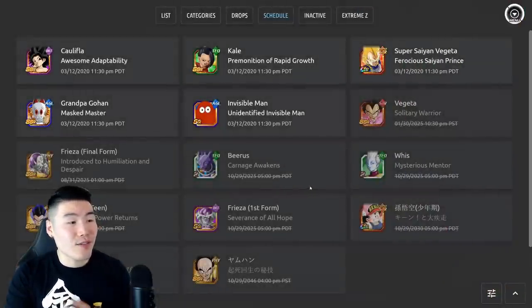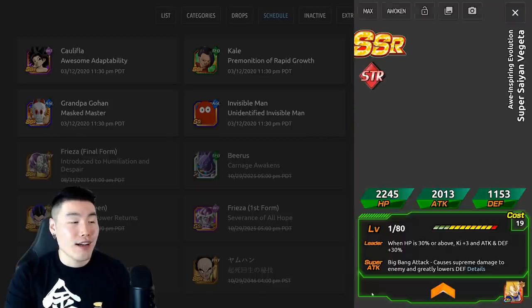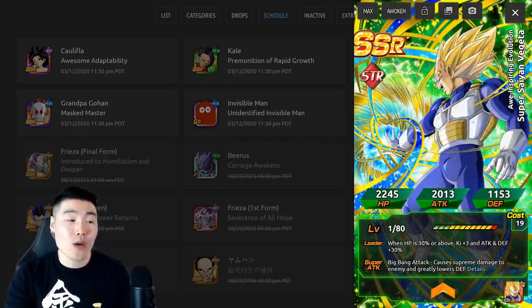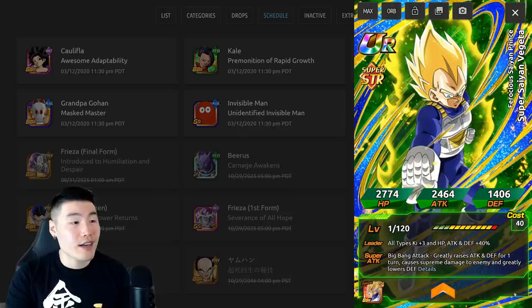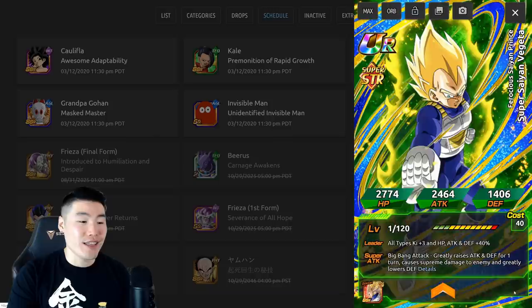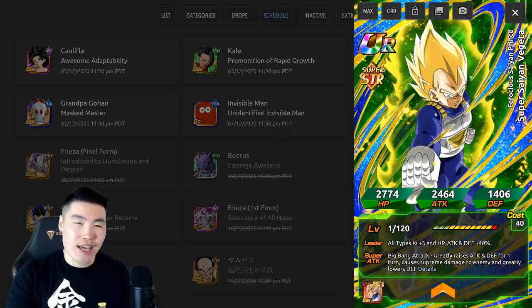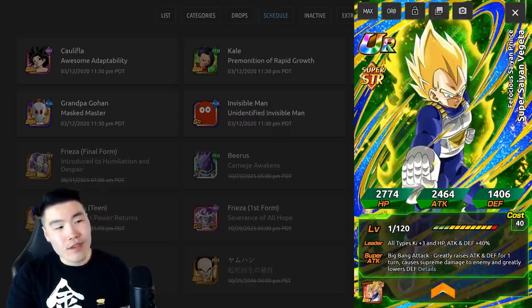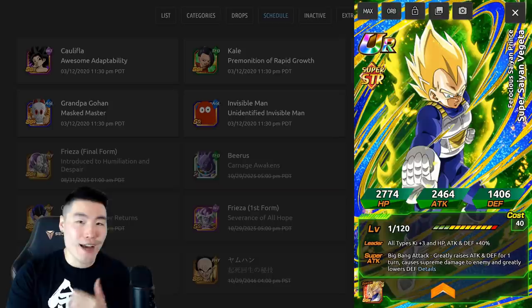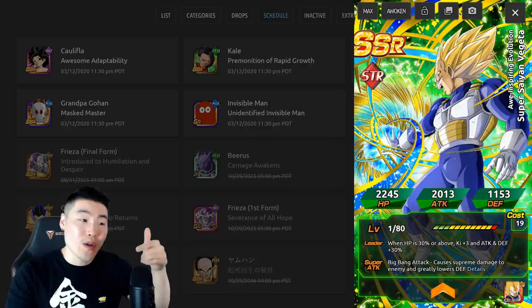And lastly, the STR Super Saiyan Vegeta Dokkan Awakening. He awakens from this Vegeta right here. And if I'm being honest, I kind of prefer the art style of the un-Dokkaned version better — like, this could be the TUR, and this could be the SSR, you know what I mean? I feel like the art took a bit of a downgrade when they Dokkan Awakened him, but that's just me. Let me know in the comments down below if you agree.